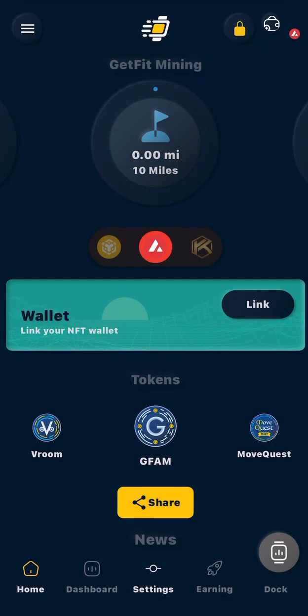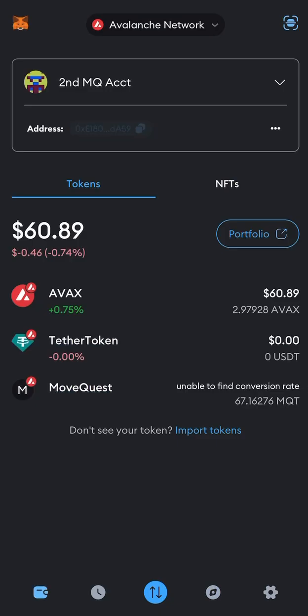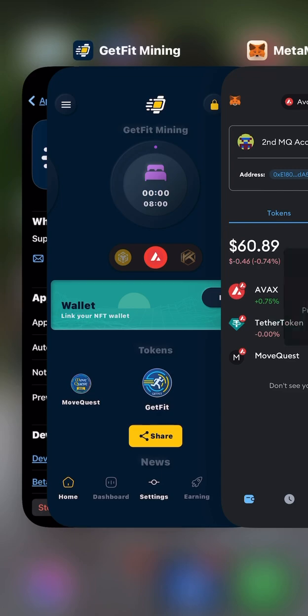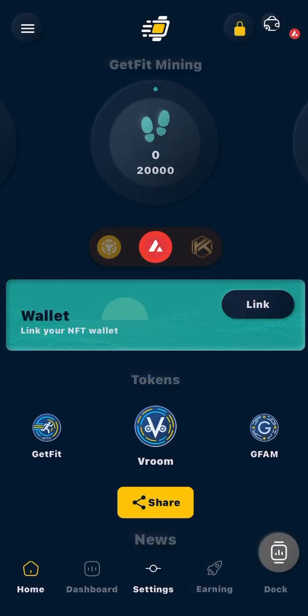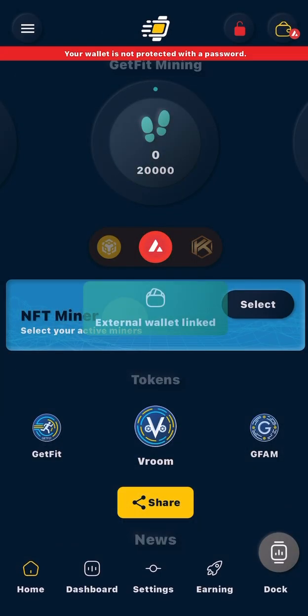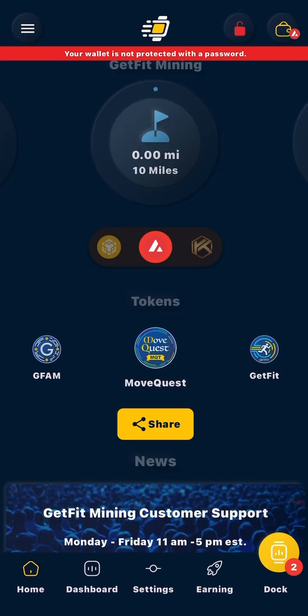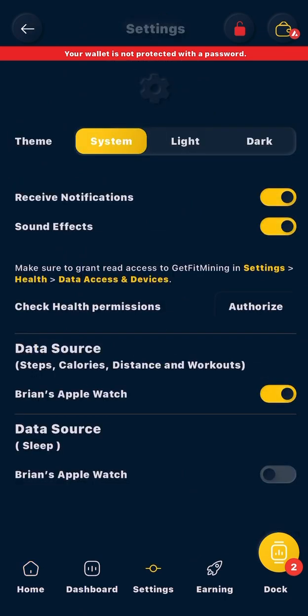Next is your wallet. Go to your wallet in MetaMask. You're going to get your address at the top right, underneath where it says Second MQ Account. Copy that, and come down here. On the green bar where it says Wallet, click Link. You don't need the camera, so don't allow. Paste the wallet address right here, click Allow, and now my wallet is linked. You can see I have two Dr. Lenny's. Go down to Settings at the bottom and make sure the Apple Watch is connected, and that Sleep is connected to the Apple Watch as well.